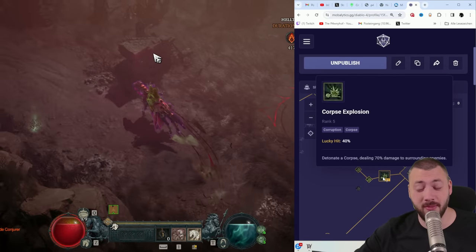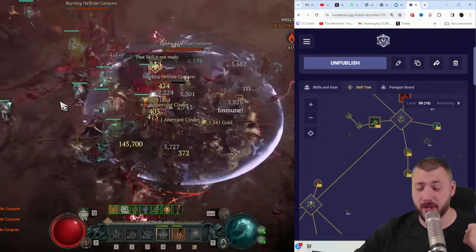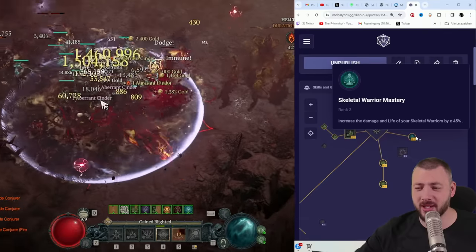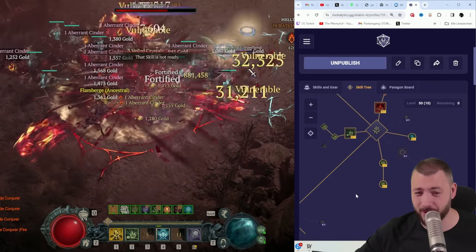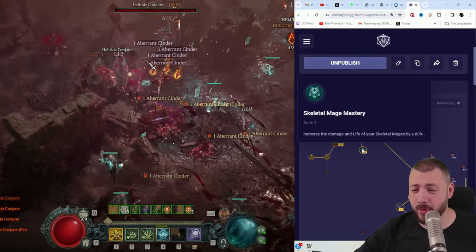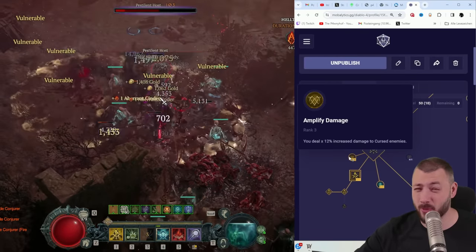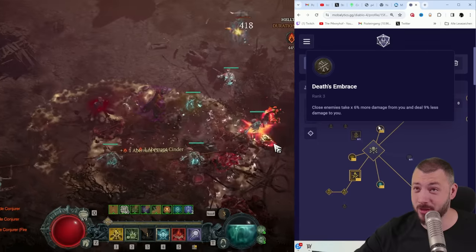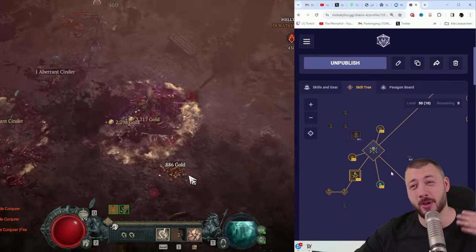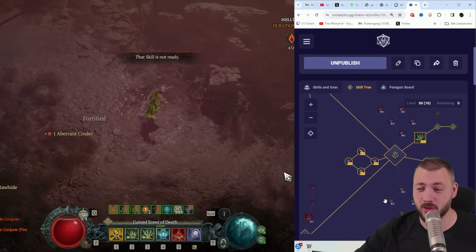Five points in Corpse Explosion for maximum damage and Blighted Corpse Explosion, together with Fueled by Death. You also want points in Skeletal Warrior Mastery to really have them be more healthy. We need Decrepify for the cooldown reduction with the power, and then the bonus Skeletal Mages damage while cursed — which is again more Mendeln damage — plus Death Embrace and damage reduction as we're continuously Blood Misting inside the opponents in case we get hit once or twice.